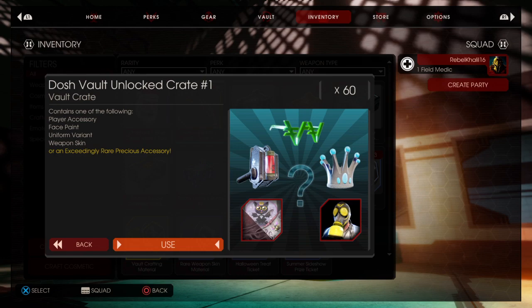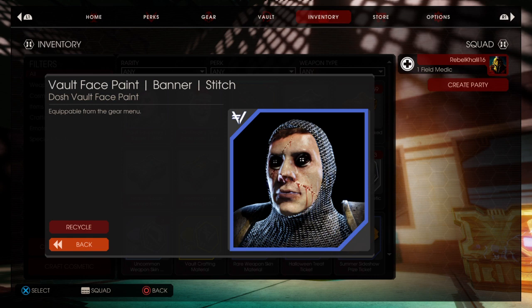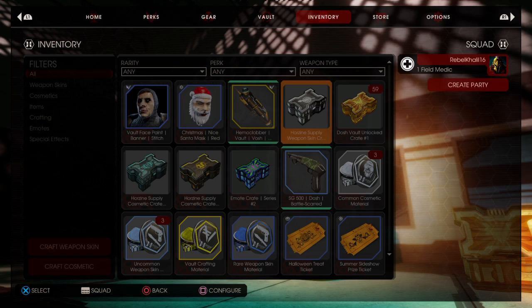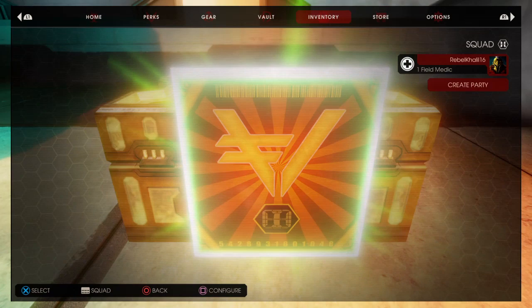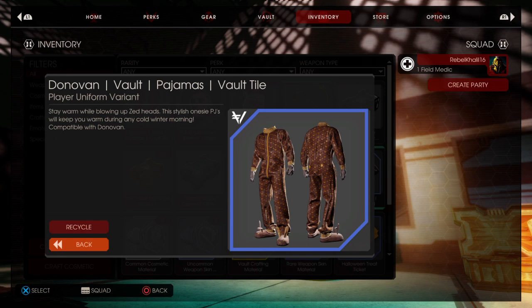First actual vault crate. I have to click it — nope, it does it by itself. So I'm getting mainly non-gun cosmetics — weapon cosmetics I should say. I'm vibing with like the general ones. Okay, another one. We've got a blue.